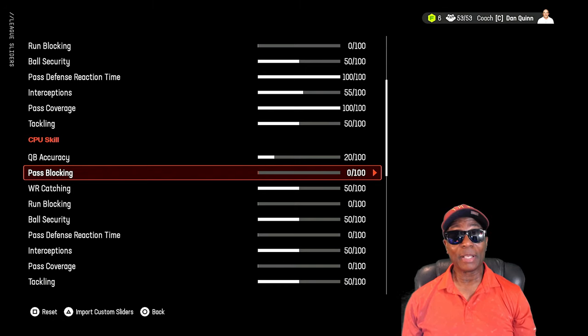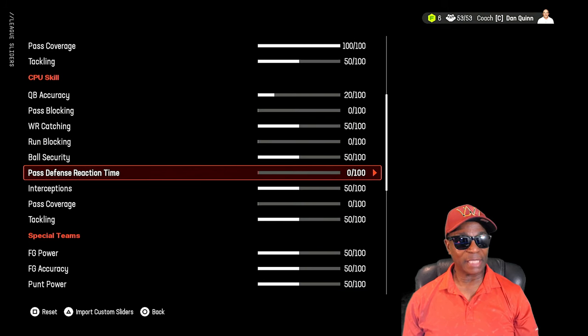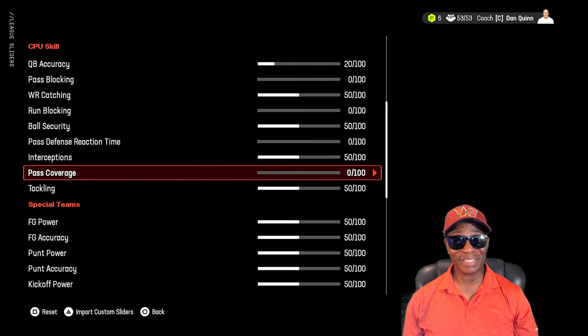That's how you're going to experience different play styles versus who you play. If you play Tampa Bay they'll have a different blocking profile than the Commanders or Buffalo — because it goes off the ratings. That's why pass blocking and run blocking are at zero. Wide receiver catching at 50, ball security at 50. CPU past defense reaction time is at zero — they go off their ratings, so there are no programming cheats in this thing whatsoever.